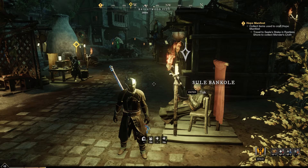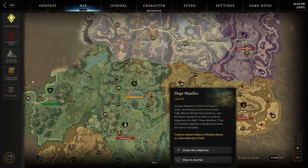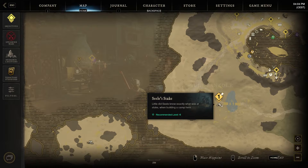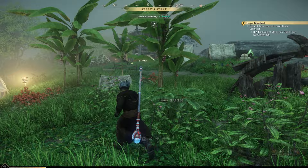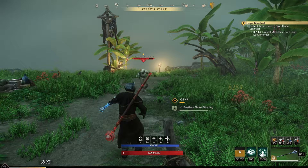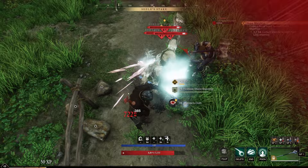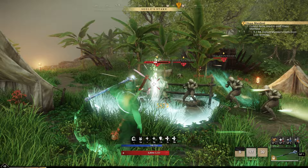Travel to the Sile Stake in Restless Shore to collect Mender's Cloth. Where the hell is Restless Shore? We need to collect 14 Mender's Cloth from lost enemies — we're going to need to beat 14 different enemies. It shouldn't be all that hard. It's basically just a common drop. Let's try to at least hit all of them and see how many actually drop it.